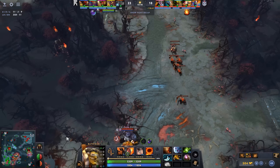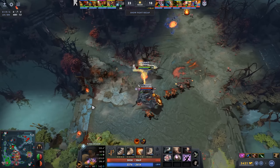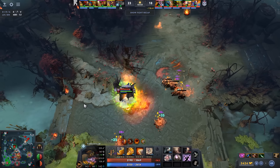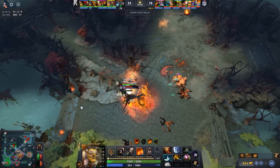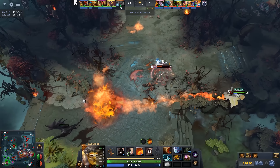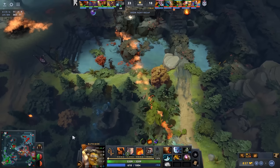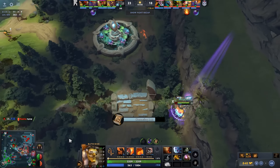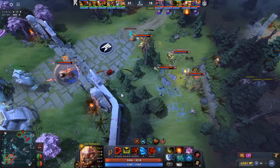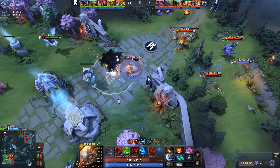Shopify's desperation is only more apparent as Miracle tries to go for a solo kill on BZM using his Refresher Orb. At this point, OG's path to victory was just too easy — they only needed to right-click towers and not die.